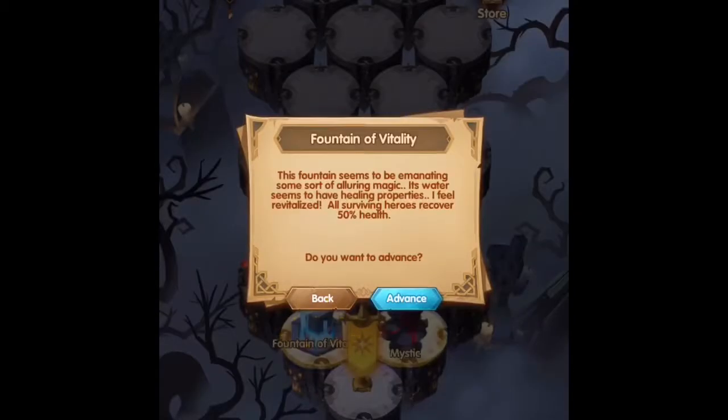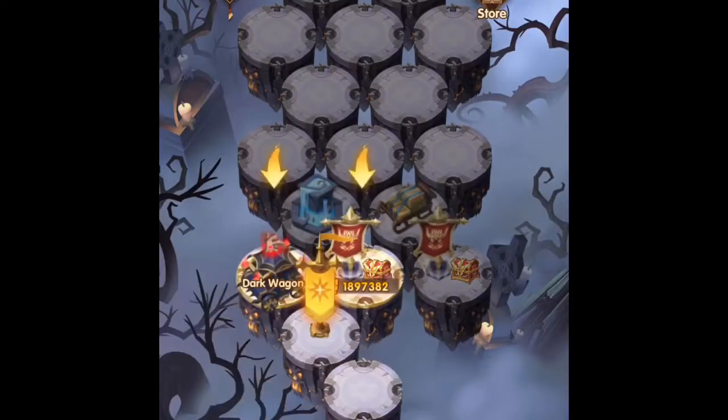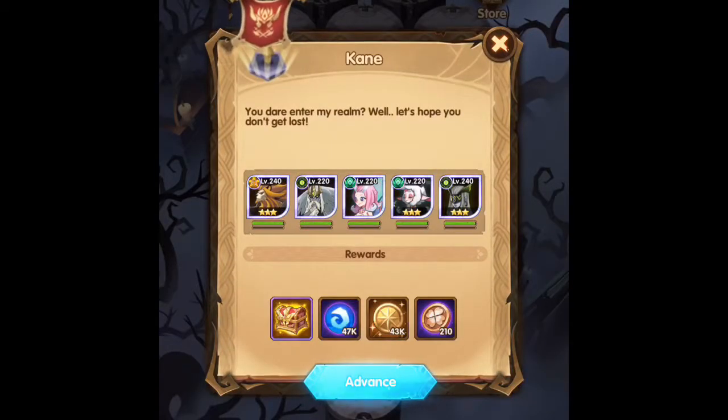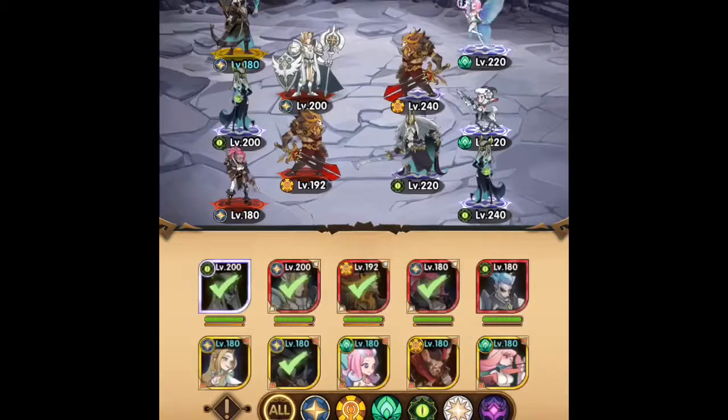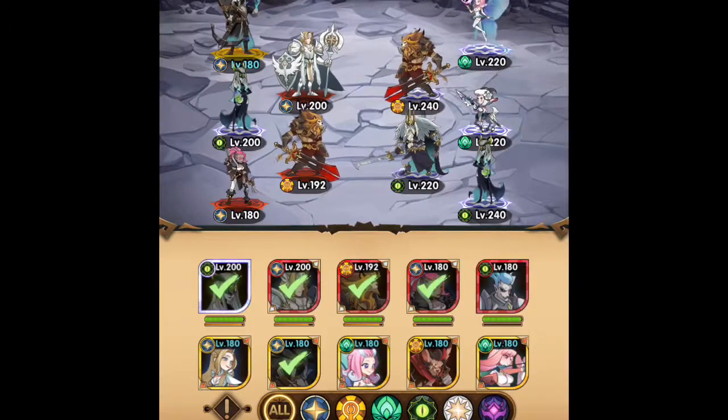As we enter this, we always get a fountain and a mystic to see if we can bring anybody back or need to. As you can see, the opponents here are quite a bit tougher, and some of the team comps here actually destroy mine. I have three Lightbringers, so 1cc Chimera. My team is not the ideal comp because I only have the 10% bonus, so I do need to swap some people out.